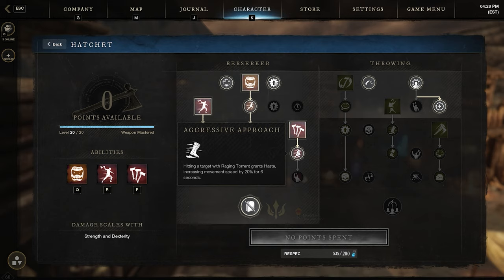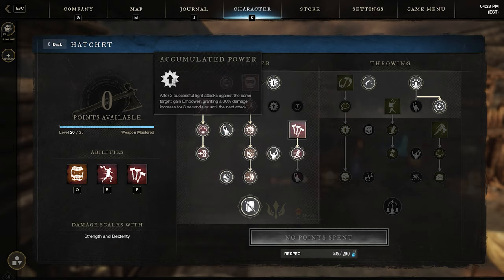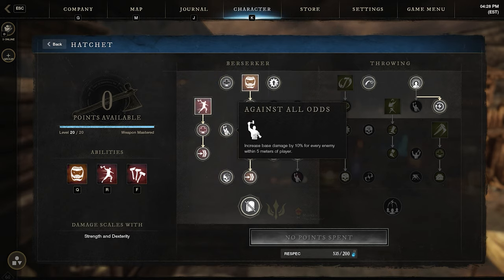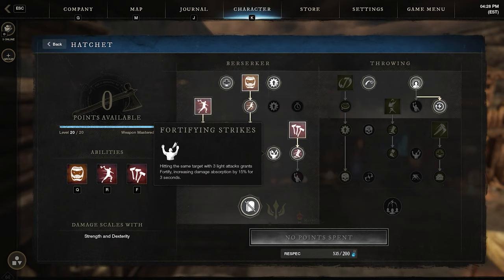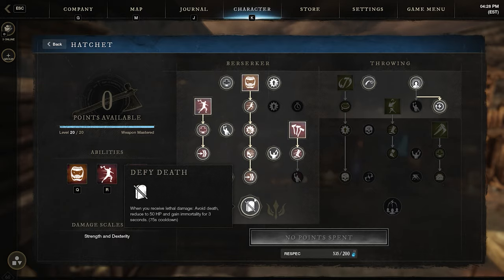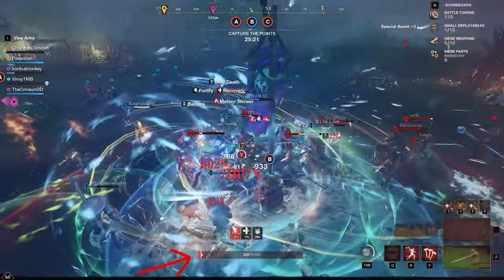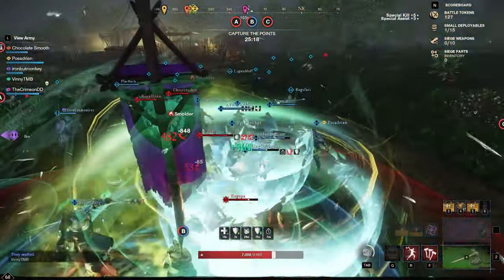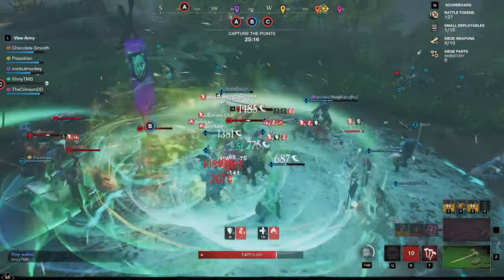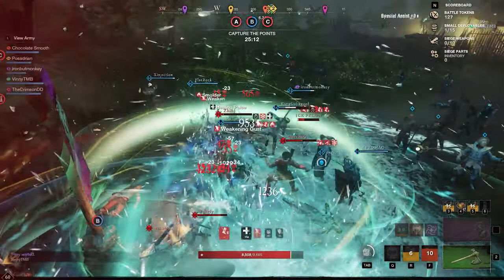I picked up the first Raging Torrent passive just for additional movement speed. For the general passives I take everything that would buff my light attack spam. Against All Odds gets a lot of value in wars and in PvE. On the right side you get 5% crit and the ability to throw hatchets. Rejuvenating Crit is just more stamina whenever you crit so you can stay mobile with medium dodge. A quick survivability tip: whenever you're stuck in a bad situation with no outs, try swapping to your Hatchet early — pop Berserk and Defy Death might give you enough time to drink a potion and get the heal from Berserk, and you may survive.